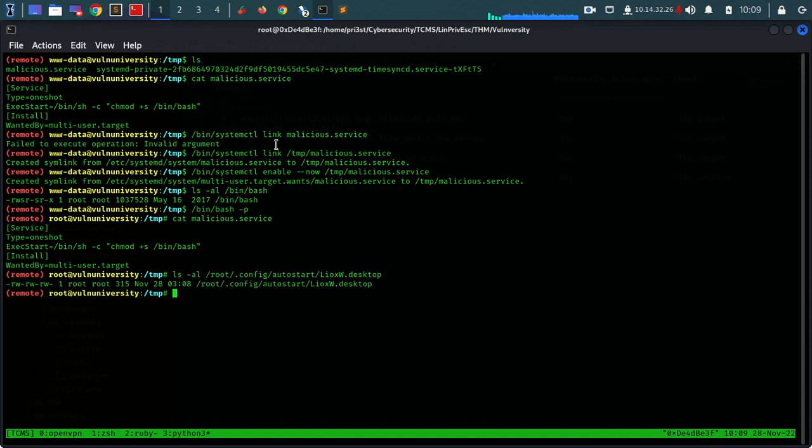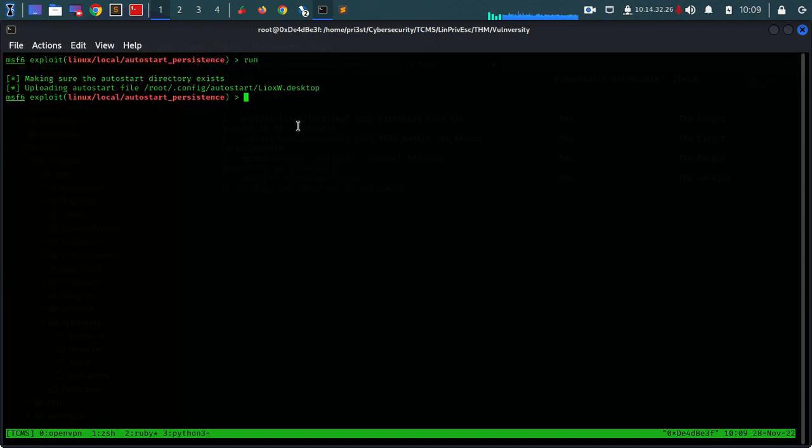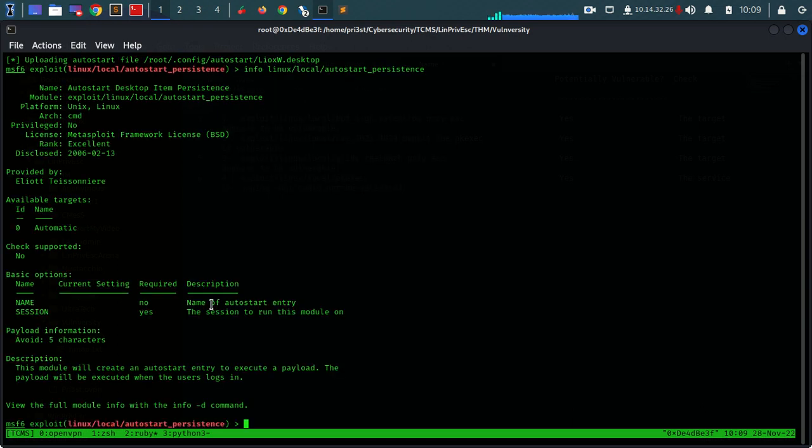And if we go here we can see if that exists - and it exists. So what this has actually done is upload an autostart file which will allow us to gain persistence in this machine. So each time it boots up, we will have access to that machine. And we can see some more information about this - it says here: this module will create an autostart entry to execute a payload, the payload will be executed when the user logs in.